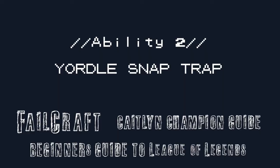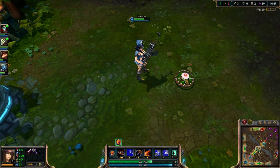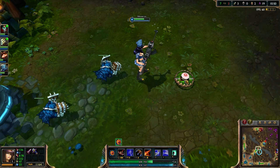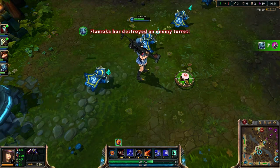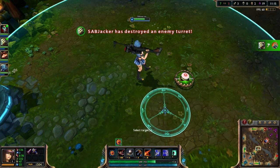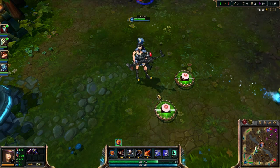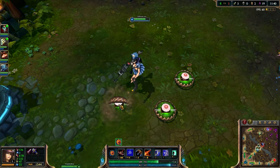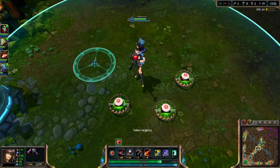Caitlyn's second ability is Yordle Snap Trap. When activated, Yordle Snap Trap sets a small trap at a target location that activates after a short period of time. When an enemy champion comes close, the trap snares them and deals some damage over a short duration. It also, importantly, reveals the enemy for a short period. As you put more points in this skill, Caitlyn can set up to three traps, each lasting four minutes. Remember that traps are visible to both allies and enemies, and if you set a trap when three are already placed, the oldest trap will remove itself from the map.